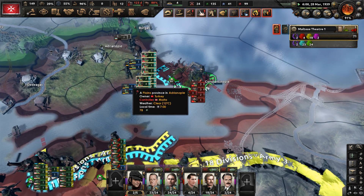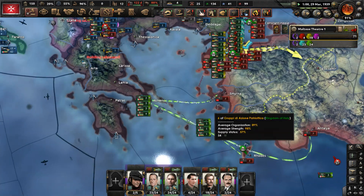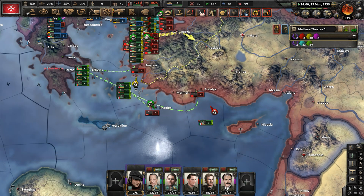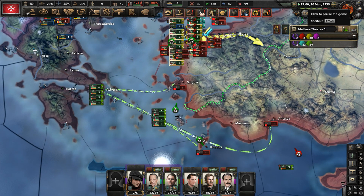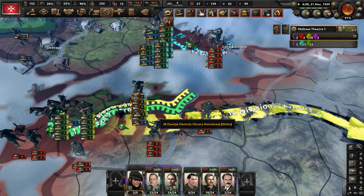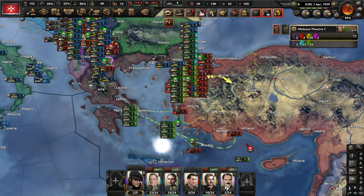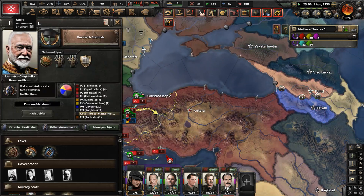We're getting toward Istanbul. We've launched our naval invasions — a few of them may be repelled because we've got to deal with the Ottomans having naval superiority. They're not focusing on anyone else, so they can just worry about protecting their cities from naval invasions. Obviously we want our naval invasions to succeed. The Georgian Socialist State declared war on independent Armenia.